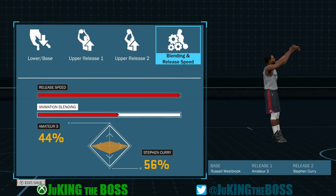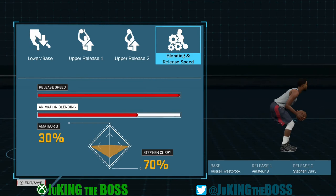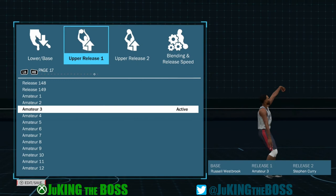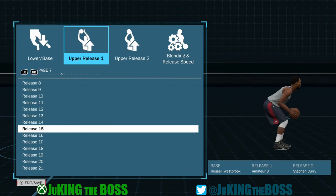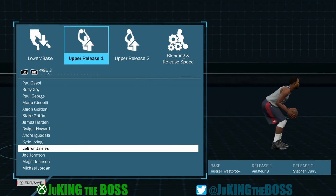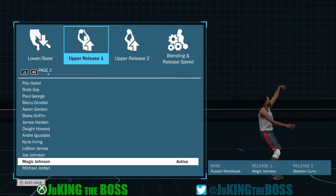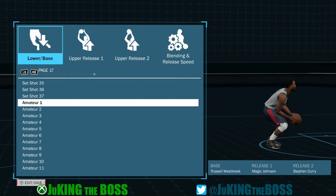To recap: when it comes to creating a jump shot, the first thing you always choose is your base — that gives you your jumping animation and the speed at which you hit the top of your shot. Then form is release one, and follow-through is release two. Remember that form is the motion at which you palm the ball and bring it up to shoot. If you want one that goes straight up, pick a base that goes straight up. If you don't want the elbows popping out, pick a form where he pushes straight off. Look at those things and make them the deciding factors in the jump shot you go with.